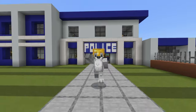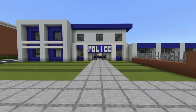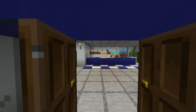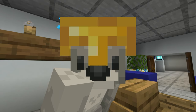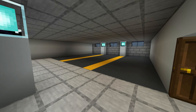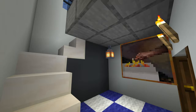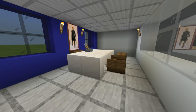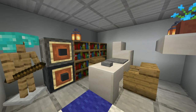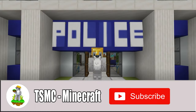Hey, what's up YouTube! In this video I'll be showing you how to make the inside of our police station for all of our city-related needs. This includes the police reception, the jail area, the garage area, the hallway, the office area, interrogation room, the processing area, and finally the captain's office.